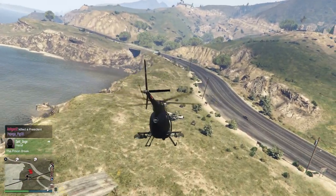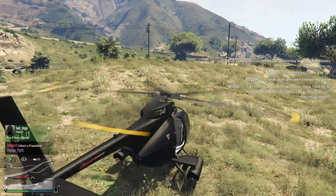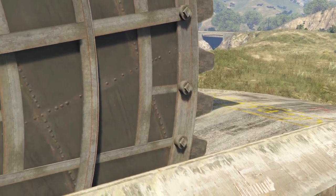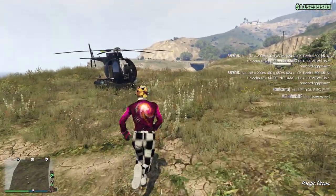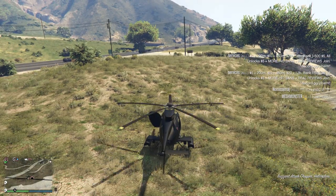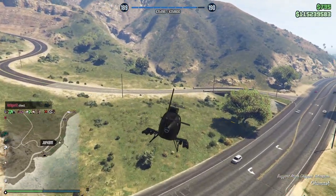Just get inside your bunker, then go back and wait a couple seconds — you don't have to wait like 10 minutes, it doesn't take that long. Just wait a couple seconds and go out. Then get back in your buzzard or sparrow and fly back to your auto shop.